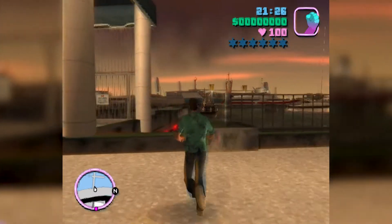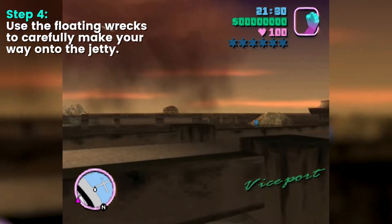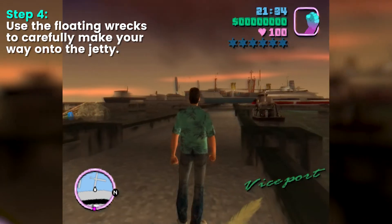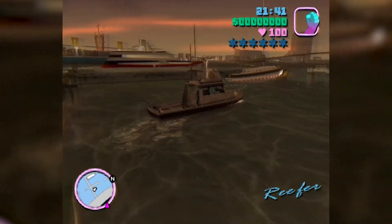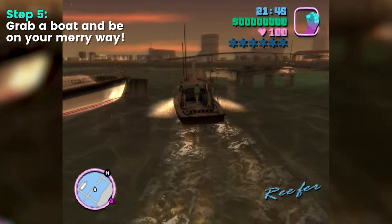Now carefully use the three floating wrecks to make your way onto the jetty around the locked entrance. It's a little bit tricky to make it, but if you do you can steal a boat and go wherever you please.